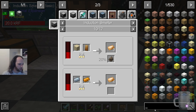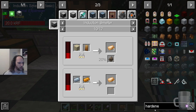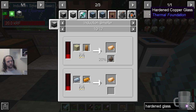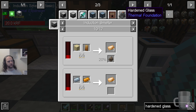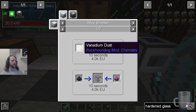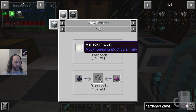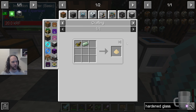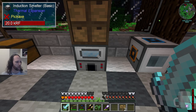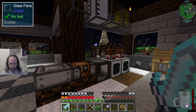The thing I needed was hardened glass, which is one of the hardest things to search for because there are so many different types — copper glass, tin glass, silver glass. Hardened glass is an alloy smelt with pulverised obsidian and vanadium dust. Vanadium dust turned out to be very easy to make — you just grind up vanadium ore. So we needed obsidian.